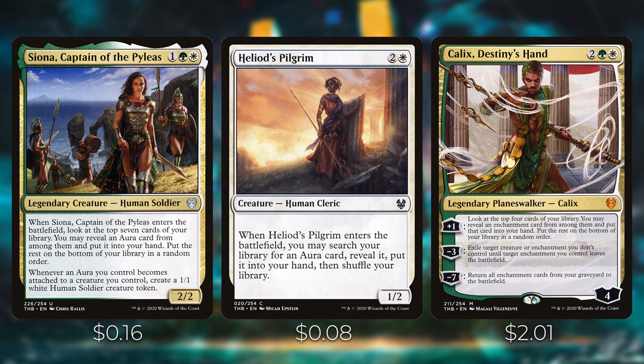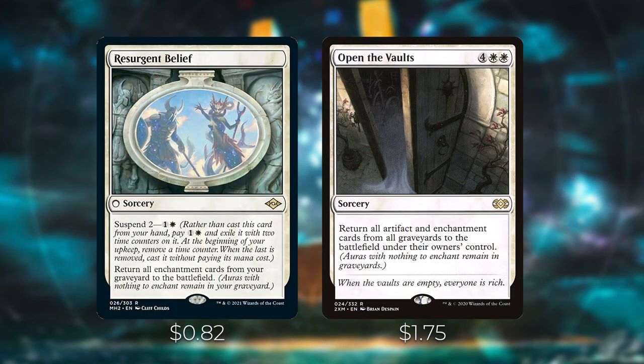Resurgent Belief and Open the Vaults both return all enchantment cards from your graveyard to the battlefield — Open the Vaults also returns artifacts. These are cheap, effective alternatives to something like Replenish, which is around $100 or more. They're great budget-friendly ways of getting all your powerful enchantments back.